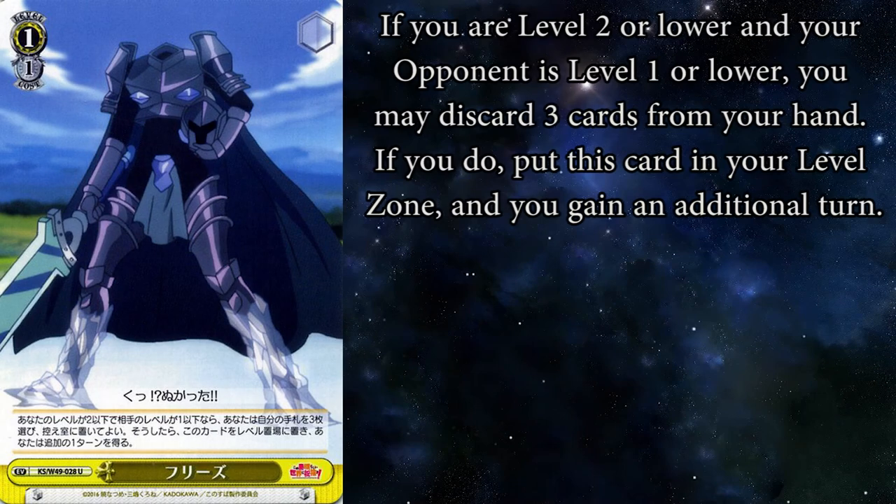Now let's stick with Konosuba with this 1-1 event called Freeze. If you are level two or lower and your opponent is one or lower, ditch three, send this to your level, and you get an additional turn. Yes, you get two turns in a row. Now if you're at level two and your opponent has a level zero, this card cannot save you so you might as well just scoop. When you play this card, you pay the cost and everything, you go straight to level two. You can get your early drop beaters quicker on the field. You get two battle phases. You can accelerate your deck quicker. Your opponent really won't be ready for the multiple attacks you're going to be doing.